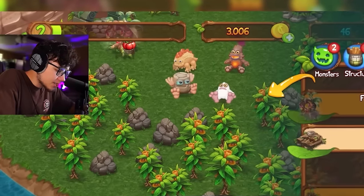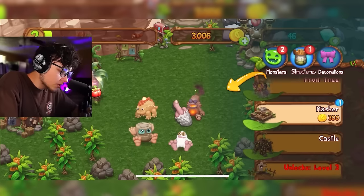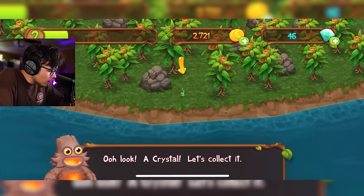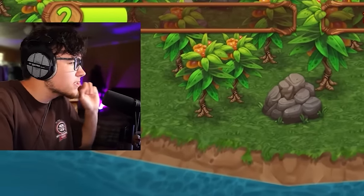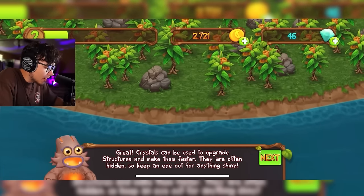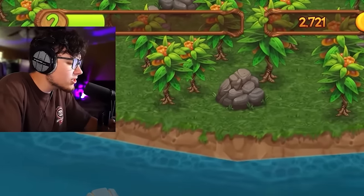I have no idea what a Masher is. Now that we completed the goal, we can collect our reward. We got a crystal! Crystals can be used to upgrade structures and make them faster — they're often hidden, so keep an eye out for anything shiny. This is new compared to the normal My Singing Monsters game.